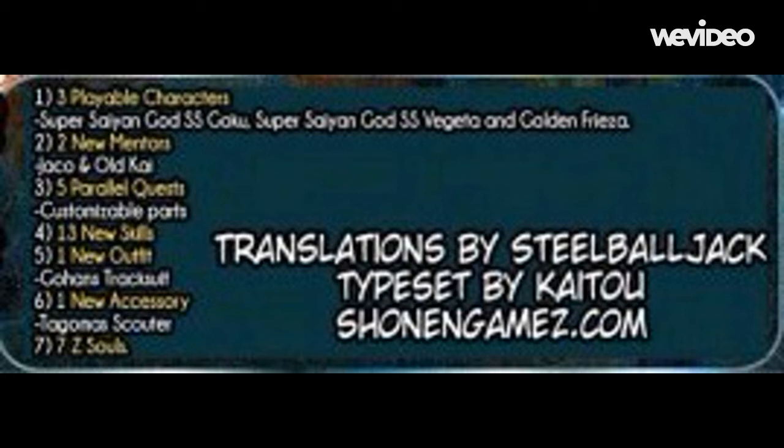Number six: you get one new accessory, which is Tagoma's scouter. I don't find scouters that cool — there are already like 15 in the game and they don't do much besides make you look cooler. But this scouter actually boosts your basic attack by one, so I'm buying it. That's pretty cool.